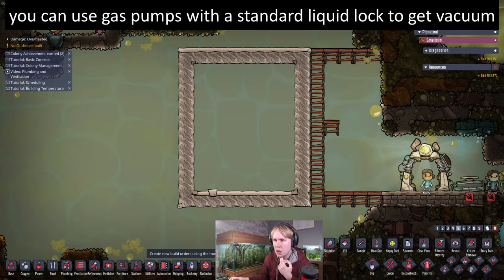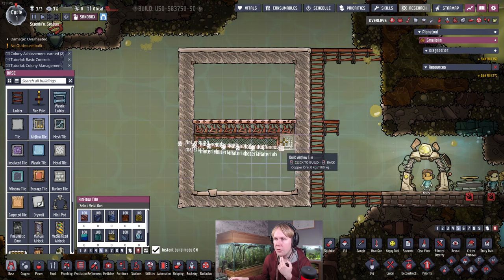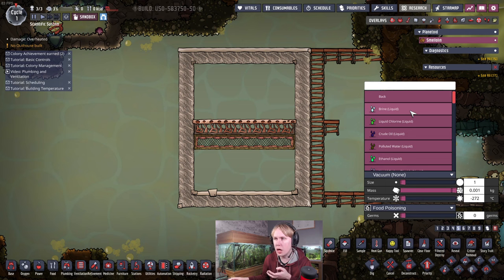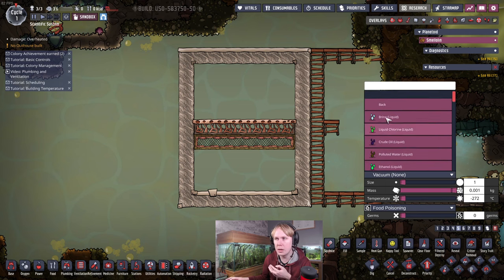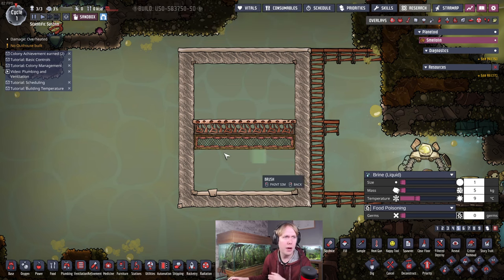Good, that's a vacuum. So let's redo this: put the mesh tiles in here and the airflow tiles here. Then you want just a little bit of liquid that isn't going to off-gas. Brine is fine, water is fine — basically any liquid will do. You want about five kilograms per tile. Not a lot.